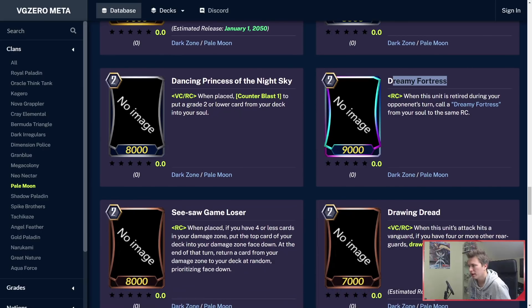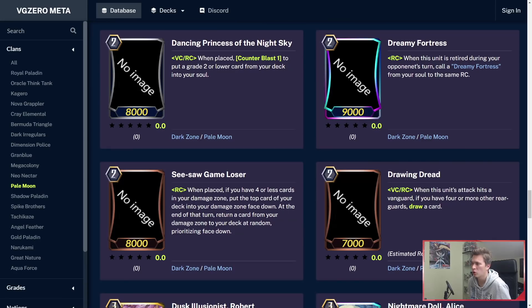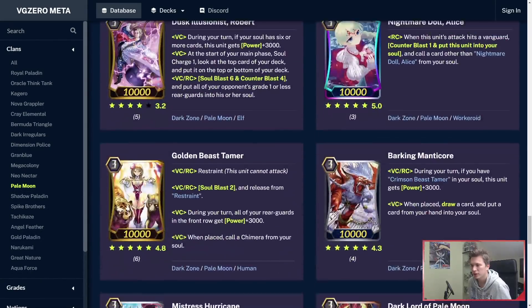Dreamy Fortress — I don't think this will stay a triple rare. When this unit is retired during your opponent's turn, you can call another Dreamy Fortress from your soul to the same rearguard circle. So basically you get an additional intercept, which is good in Zero, but I don't think it's worthy of a triple rare. Maybe a double, but that's about the most I would give for it.